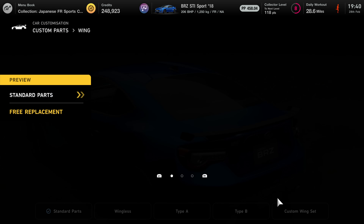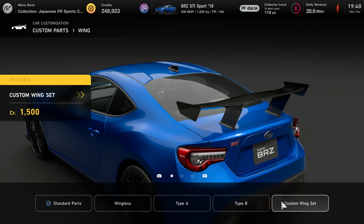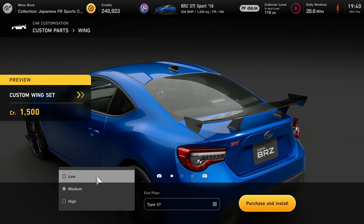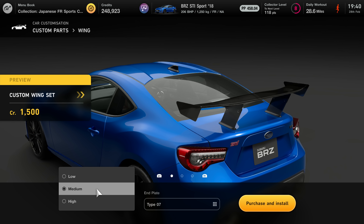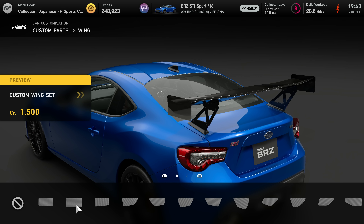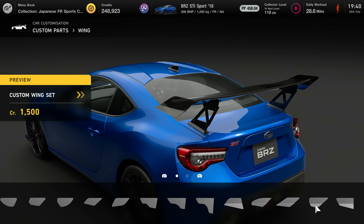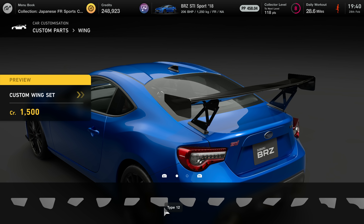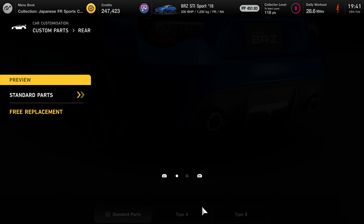A couple of little front splitters which aren't too bad - I'll go for that. Oh, do we have a wing? A BRZ does look pretty good with a big old wing. Yes - is that the only one they've got? Oh, this is the custom one - yes, this looks so cool in the gameplay I've seen. High, medium - let's go all out. You can change the end plates as well - that's such a cool idea. 25 end plates! Definitely purchase that - 1,500.